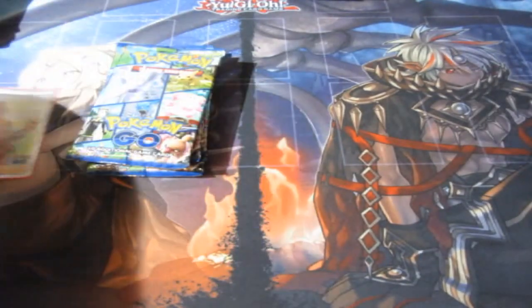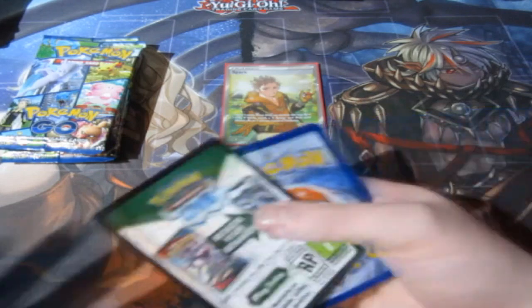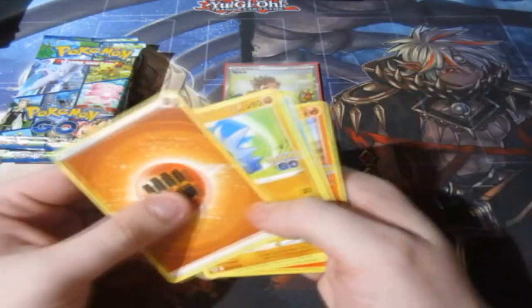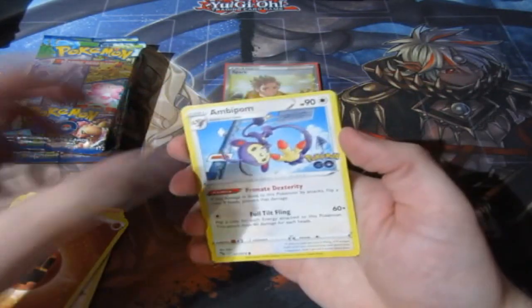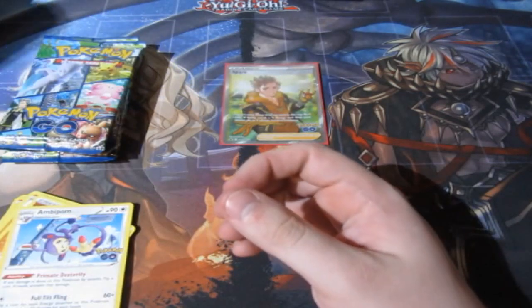Here we go people. Can we get any more new cards? It's going to get tougher now because we're getting low on products, and the cards' pull rate is going to be even slimmer because we've pulled quite a lot of them. Code gone. Let's scan through — reverse for Steelix and Pikachu. The first pack was not too bad, but they were already doubles.